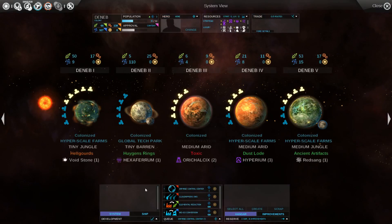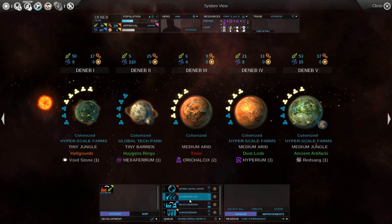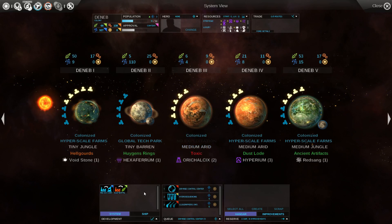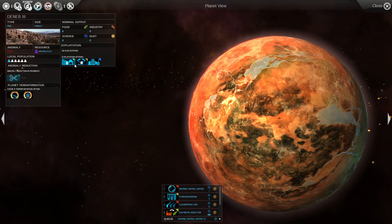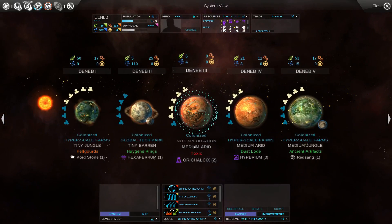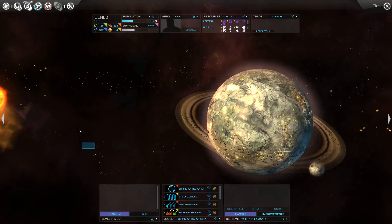Colonized all the planets. Hydro resequencing. Exploitation on Arid. Remove toxic. Go with food. Everything. Survey the moon.